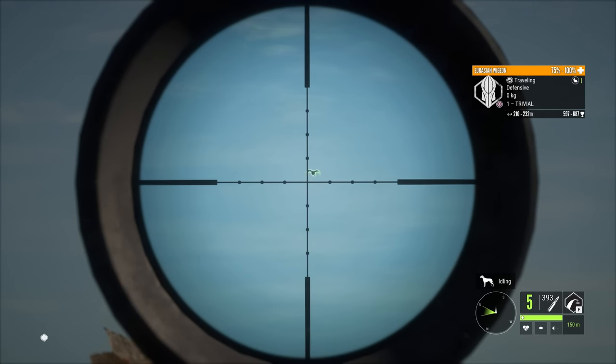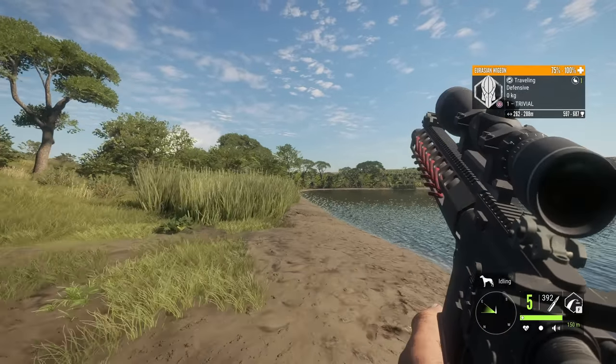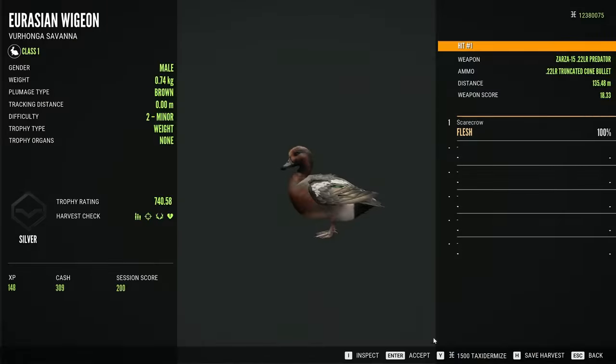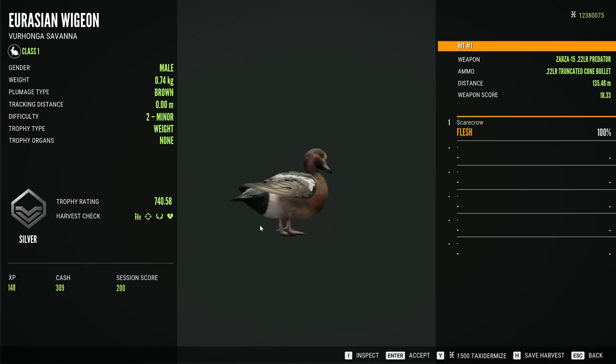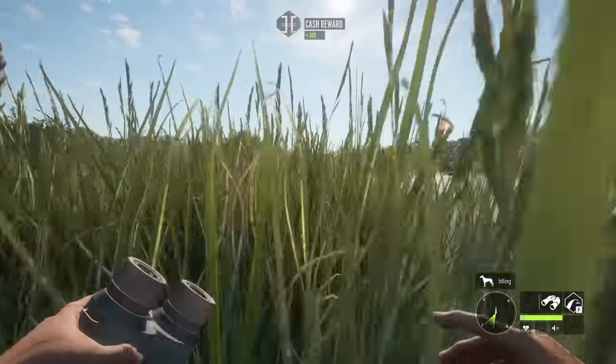It used to be that the .22 could barely kill birds quickly enough, and with something like a turkey it would take a very long time to die, so it just wasn't worth using. It's now pretty clear it can do exactly what it's intended to do with these Eurasian wigeons, taking them down virtually instantly. The question is: can we take this even further with much larger game?